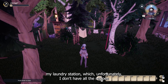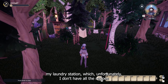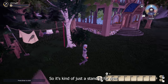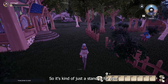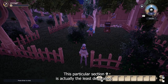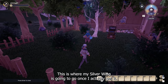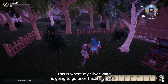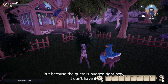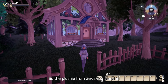Beside this I have my laundry station, which unfortunately I don't have all the recipes from the choppa piles yet for the items I want to use for this, so it's kind of just a stand-in for now. This particular section is actually the least decorated, which is why I'm getting it done at the beginning of the video. This is where my silver wing is going to go once I actually get it, but because the quest is bugged right now, I don't have it — so the plushie from Zeki is a stand-in.